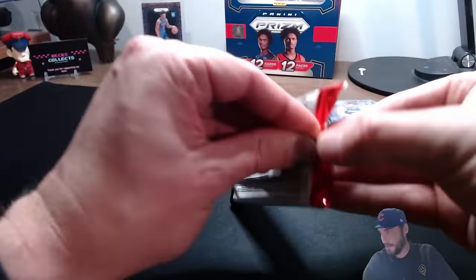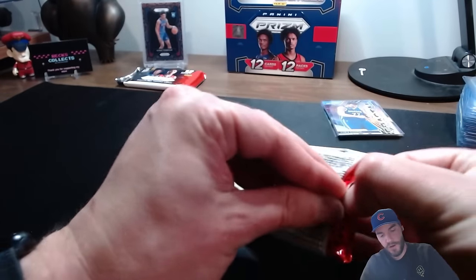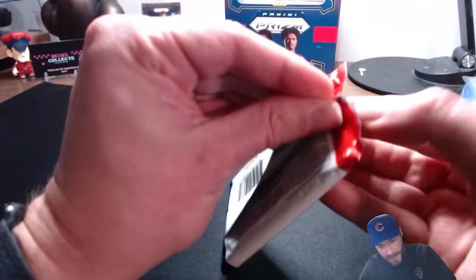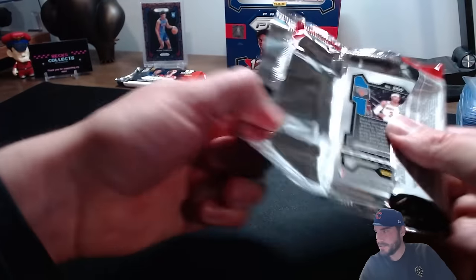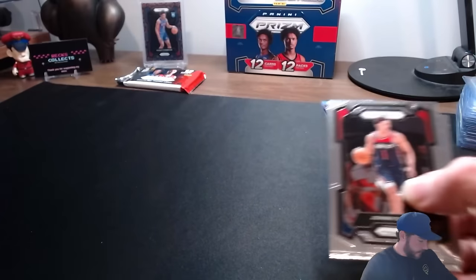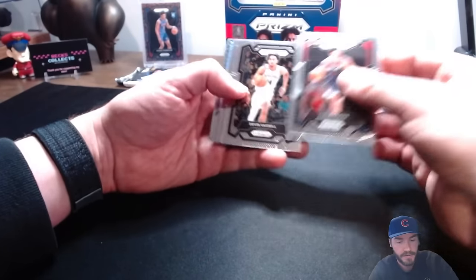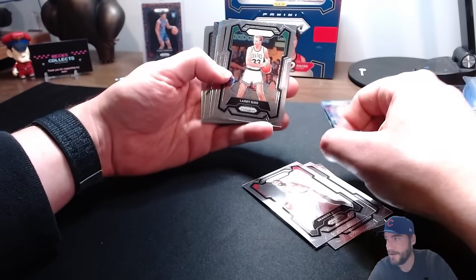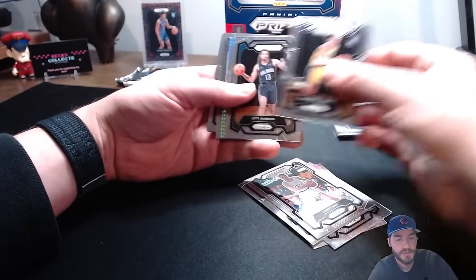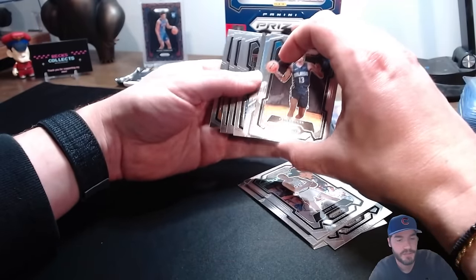Two packs left. Not a 15-minute video - four hobby boxes, 48 packs. We've pulled some good ones. Let's see if we can finish strong. Davis Vassell, DeAndre Ayton, Larry the Legend, Maxwell Lewis rook, Jett Howard rookie. I think we actually got another signature here - kind of cool, because I thought we should be getting two per box and I thought we pulled all our eight. I'll take it - take as many sigs as we can get.